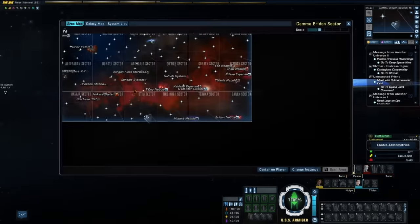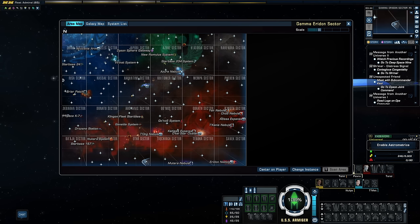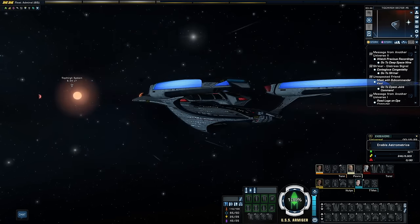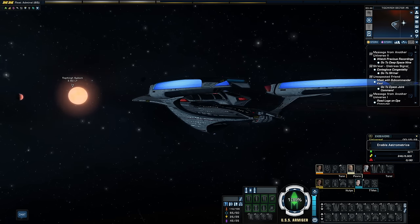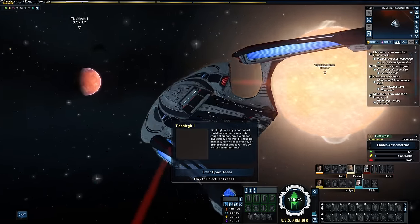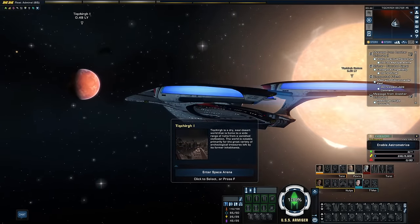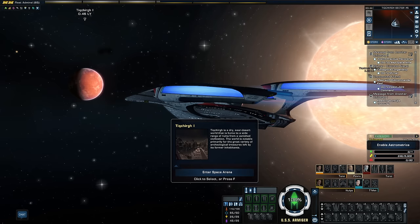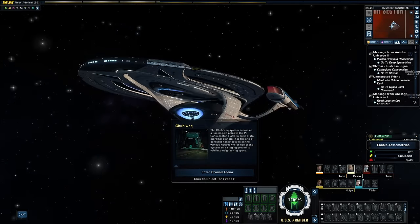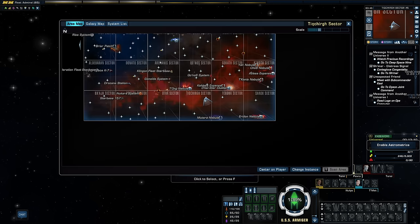Our next destination is the neighbouring Tikchirr sector block. The first stop is the system of the same name — home to ruins from an extinct civilisation. There is great interest from the Federation and, now that we are at peace with the Empire, we can explore it. It is a beginning point for a multiplayer mission called the Big Dig, which sees us protecting archaeologists. The Guwok system references the former Pecanis sector block, which no longer exists after map revamps, but Guwok is the site of traditional Klingon honour battles where houses settle scores.